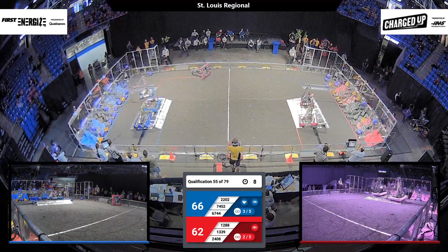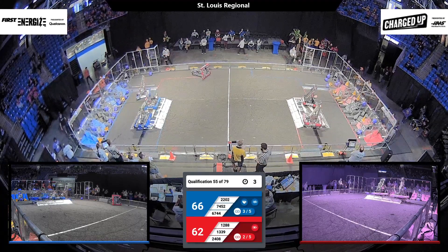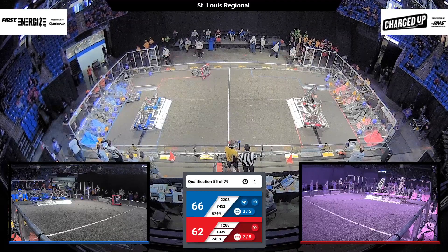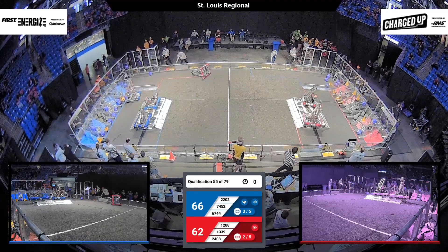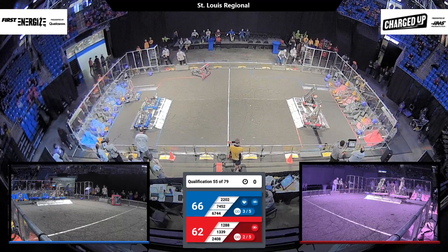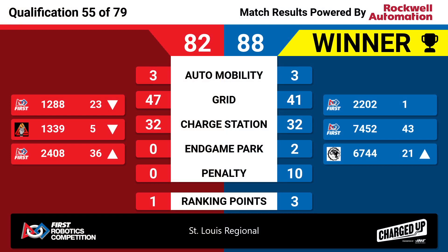Two robots — the Doofenshmirtzinator from Beast and also their alliance partner 67-44 — are docked and engaged, with a robot parked as well for their alliance. Score is 66-62 favoring the blue alliance. Final score: 88-86, a four-point differential. Look at how similar these scores are — the difference is very, very close.